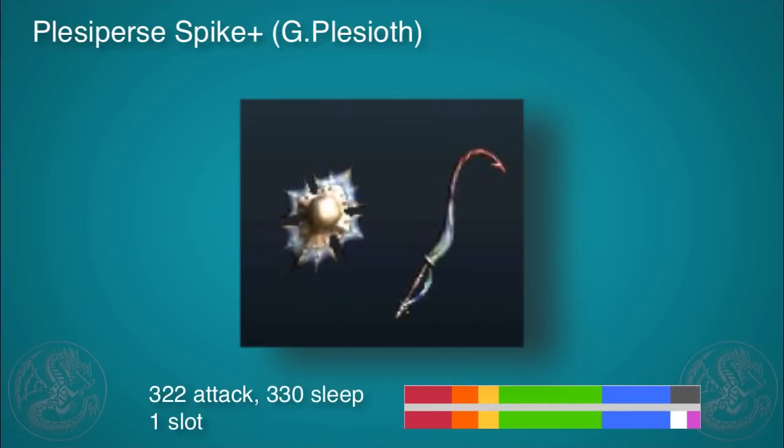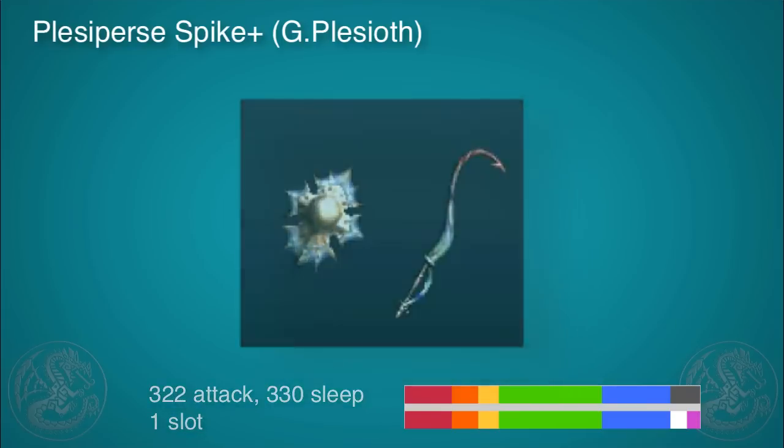Another good sleep weapon you'll also see some people use is the green Plesiath one. I like it mainly because the design is pretty neat and different, and also because it at least gives some meaning to having to gather those Plesiath materials when you're using the casting machine. 332 attack is okay, 330 sleep is really great. The sharpness is not the best and you're going to want sharpness plus one, but it is a good sleep weapon.